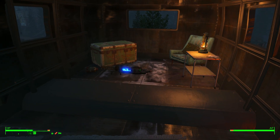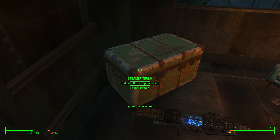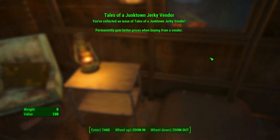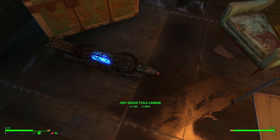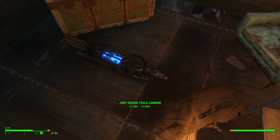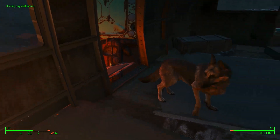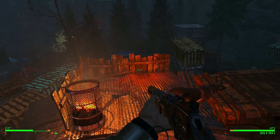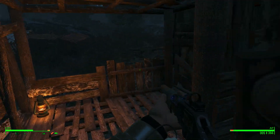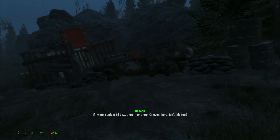Looks like these items didn't get thrown around too much. We have the jury-rigged Tesla Cannon — we need EC packs, of which we have none. This thing looks awesome. This is not from the Creation Club — this is a standalone mod. It adds a collection of Tesla weapons — one of the ten that we just installed.